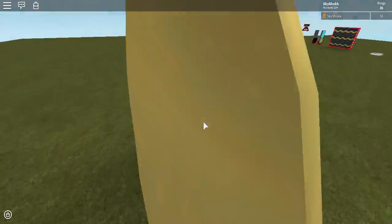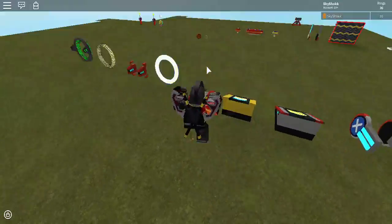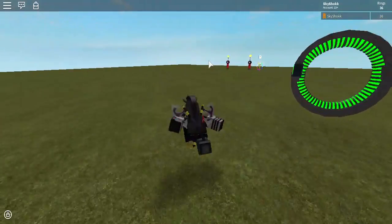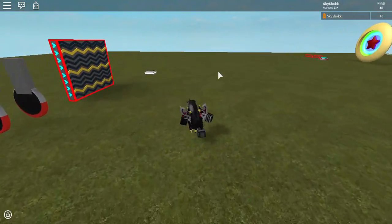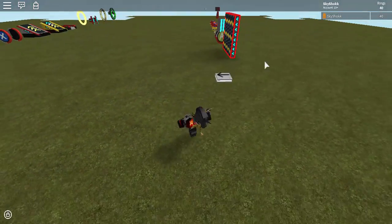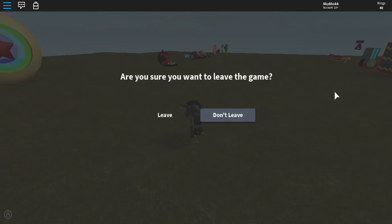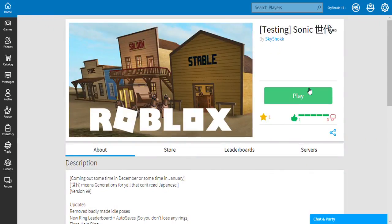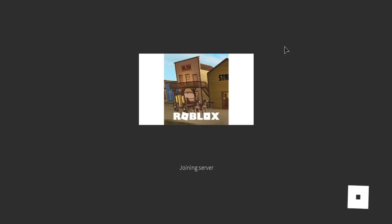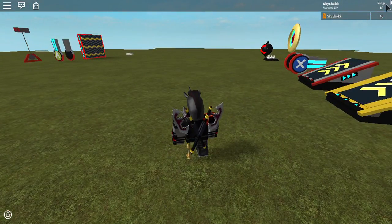I'm going to make a new running texture so I don't have to use the ninja one anymore, and I'm also going to make a few little obstacles. Hold on, I'm going to rejoin to show you that I'm not joking when it auto-saves. Okay, you see it up here — rings: 40. I'm going to leave and shut it down. Look up there, 40 rings.